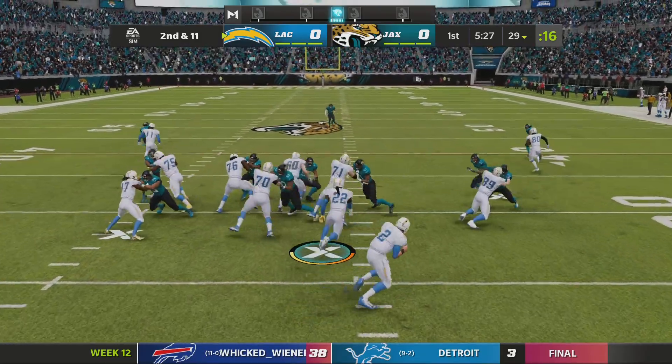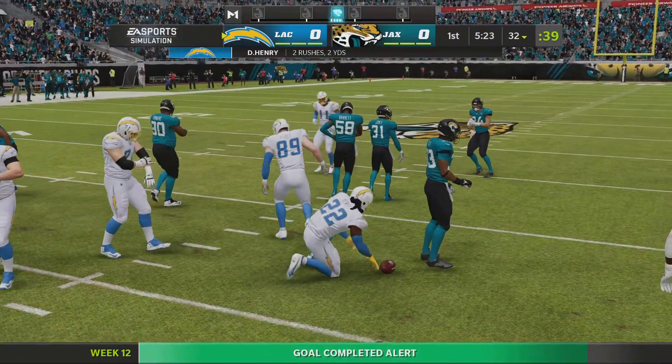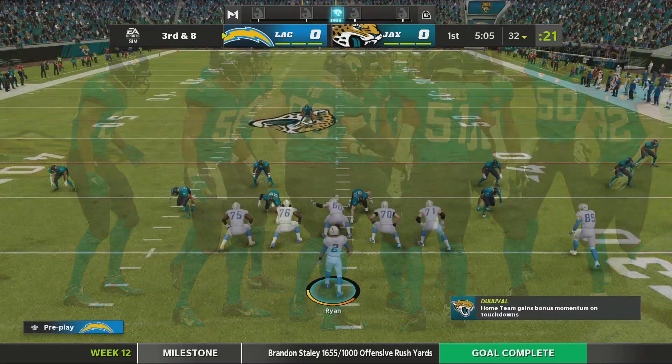He has the ability to take over a game. You have to make sure that you bottle him in at varying levels, because if you crowd everyone to the line of scrimmage and he breaks through, there's nothing but room for him.